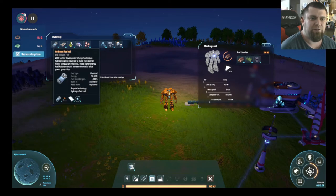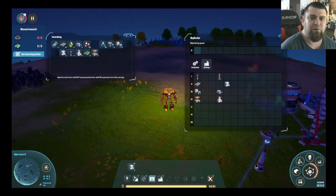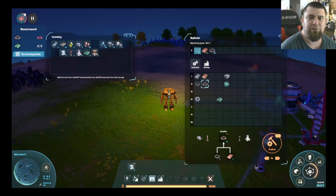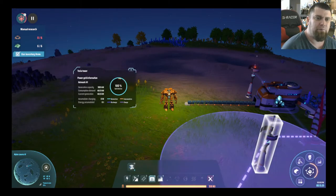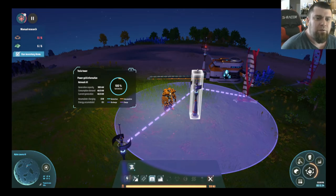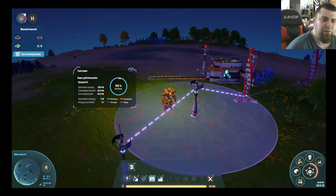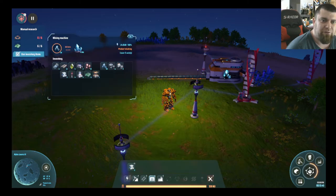These energy fuel rods have a massive amount of power, but they're kind of a pain. Looks like we need to build some more of these. The reason we're using so little power right now is because neither one of these mining machines is currently operating, so we're okay at the moment. Generally speaking, two wind turbines would not be enough.